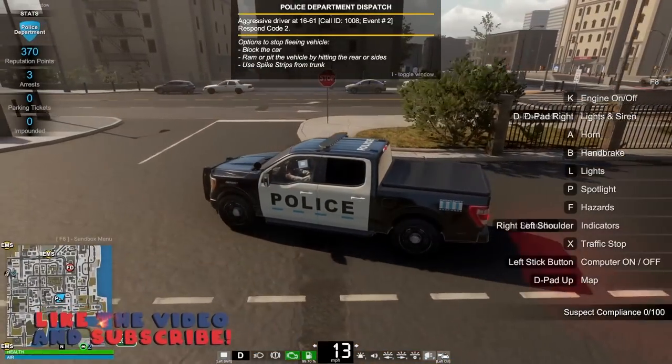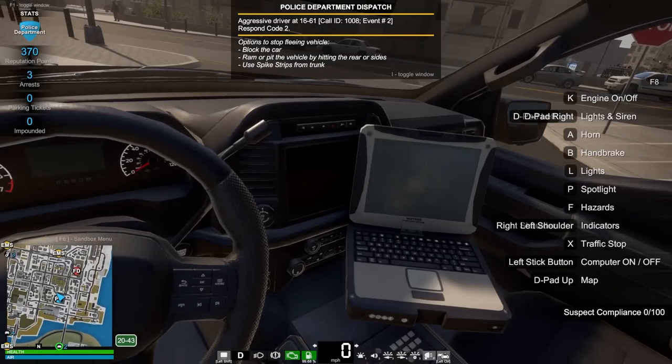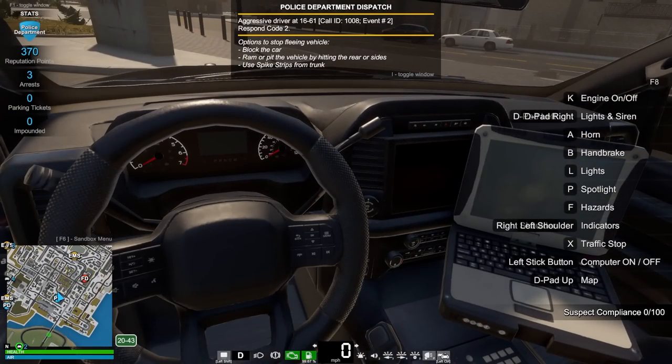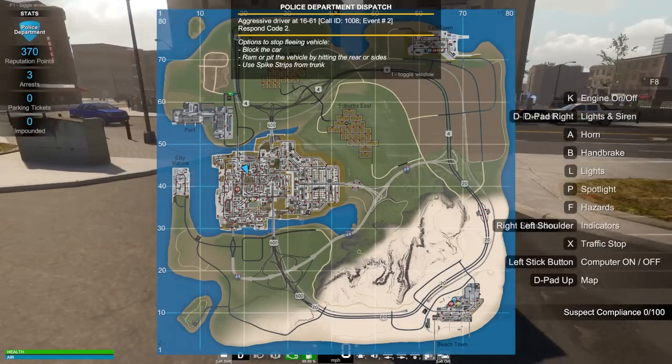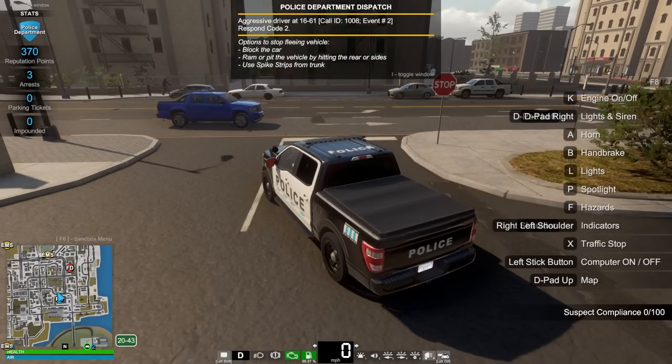This is a really really good looking model. I kind of want to see the inside real quick. Okay, we still have our computer — much more detailed inside than what I remember on this game. All right, let's see where this suspect is. Oh my goodness, they're like halfway across the map.